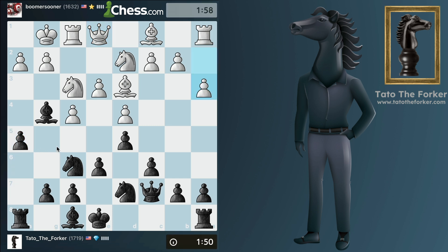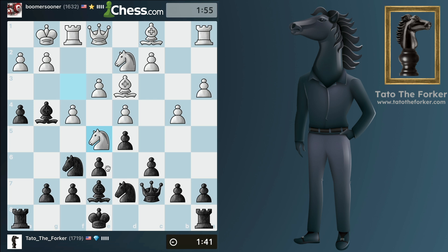So far nothing extraordinary, just developing my pieces. H5 is my first attempt to attack their king, H4. Notice that I'm not castling yet — I want to get a head start and then commit to the queenside. So I finally develop my bishop, and now let's see how we can get to their king before they get to ours.